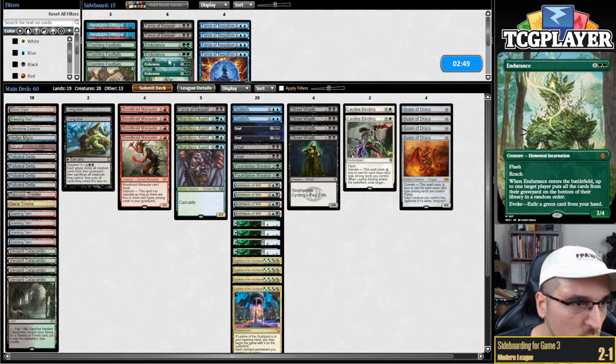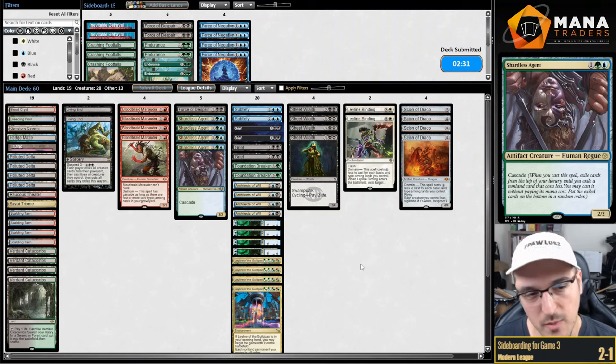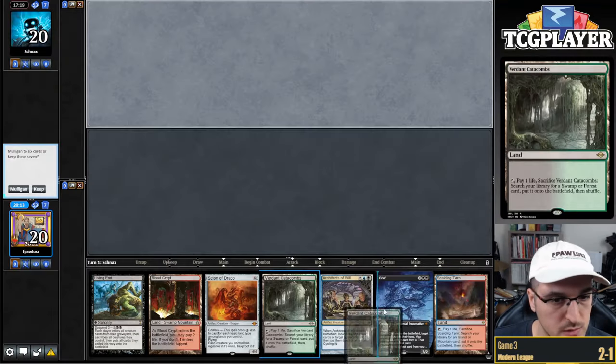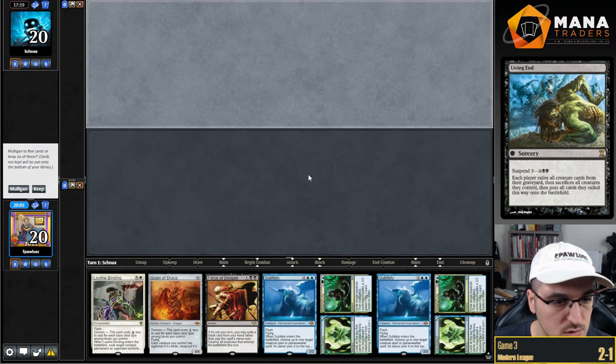Do I want Force of Despair or Endurance? No, I don't think so — I think all my other cards are better. Let's ship it. Shout out to the deck for just bailing me out so hard there. I promise I'm going to pay more attention now. Next hand — I'll be a lot more excited about this hand if there were a Leyline or something. The fact that I have one of my only two Living Ends makes me not super stoked, so I'm just going to ship it. No lander — ship it.